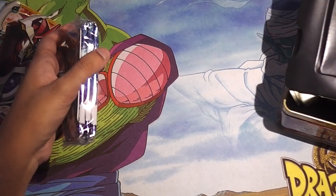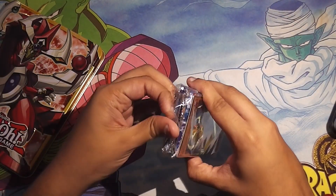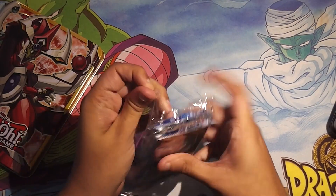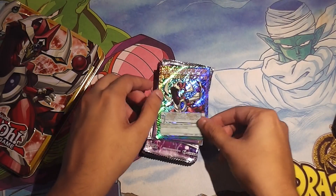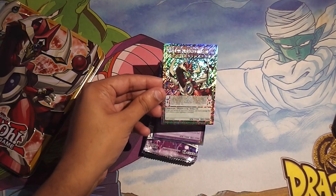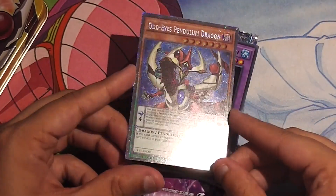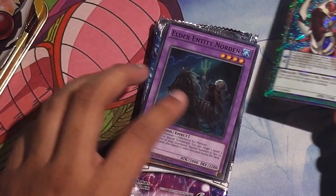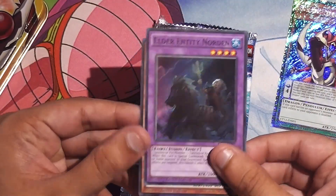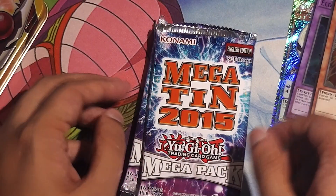I'll go ahead and show the promos. Now Odd Eyes Platinum Dragon, as you might as well call it, looks stunning in this rarity — absolutely beautiful. What is amazing about these promos is that they're all good. Norden, of course, and Majesty's Fiend, so you have a chance to win one of each of those.